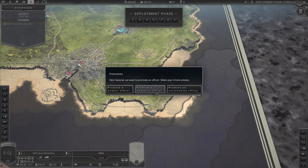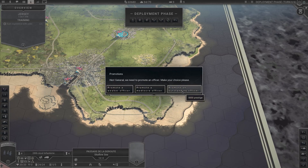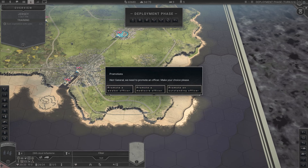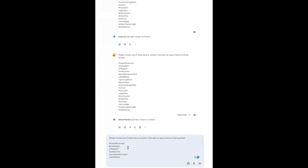The only thing is what units we're going to place and what sort of hero we get. We're going to take the outstanding officer because we're drowning in prestige. Let's see which one Gemini gives us. I have removed shock tactics — I'm waiting to get phased movement or consolidator. At some point I'm going to break down and buy one with the 10x cost and just pay the 50k.